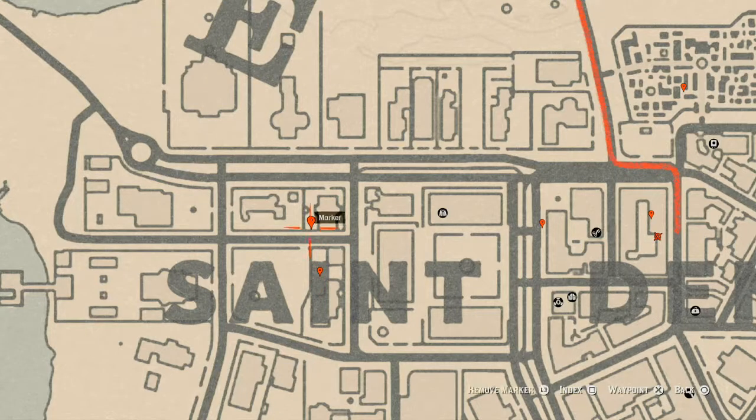Right across the way you guys will get a tarot card — an Eight of Swords — right here at this location. It's the same type of setup: there's a white table, and on that white table is a chessboard. On that chessboard you guys will get an Eight of Swords tarot card.